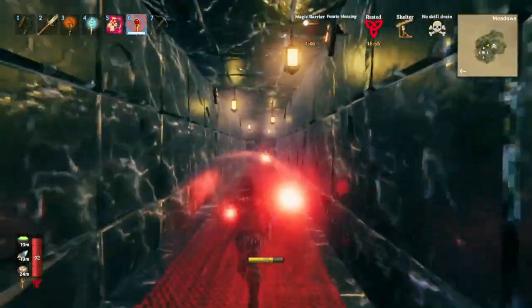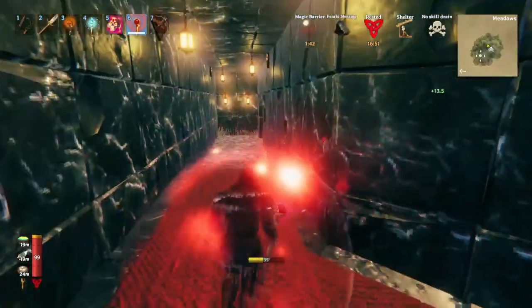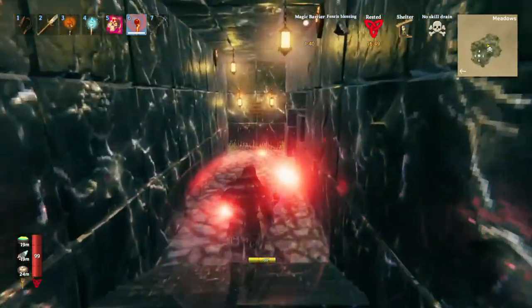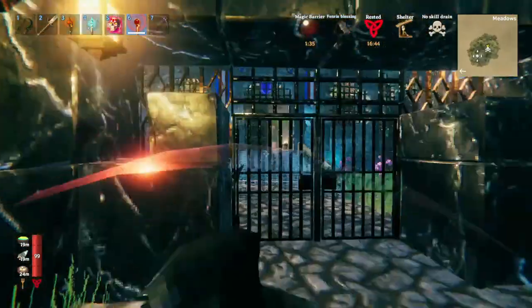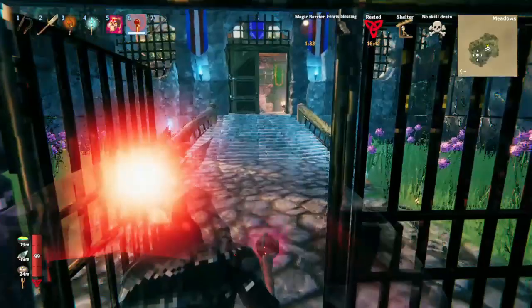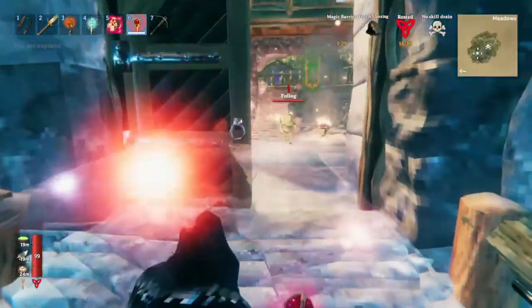We'll start with the first trial, which is a Colosseum. Remember that someone's already been playing on the server, so it's likely already been messed with. You should probably shut the door behind you. Here we are — this is the Goblin Colosseum. And it looks like they have not killed all the goblins, interestingly.